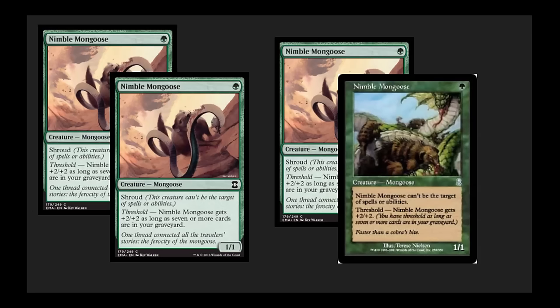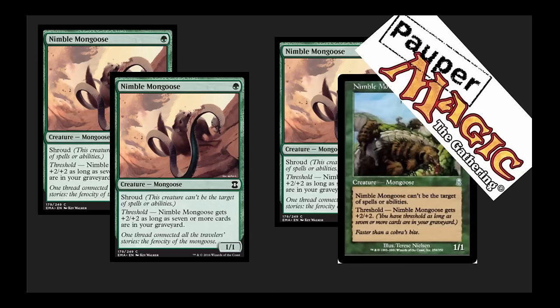Nimble Mongoose — one of my favorite cards revealed so far. I was a tempo player for a long time with RUG, and the new artwork on this is very nice, but there's one really important detail — one big change in this card. It's now Pauper legal. They moved it from uncommon to common. This is going to be a good card in Pauper; Mono Black can deal with this, but many other decks are going to have serious trouble with a Shroud 3/3 early on in the game, defended by Counterspells.